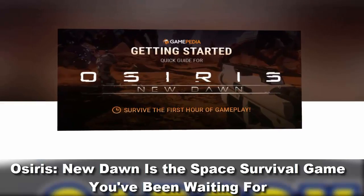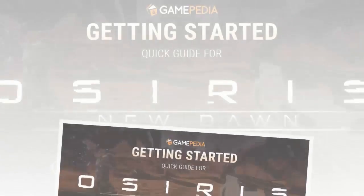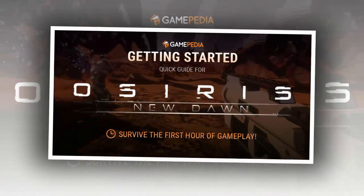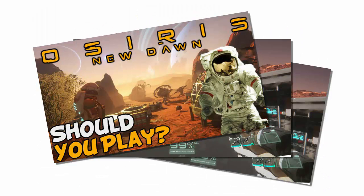New Dawn is the space survival game you've been waiting for. You've crash-landed on an unfamiliar, strange planet. Your helmet is damaged, you're losing air, and your vessel's contents are scattered around you on the ground. If you manage to repair your gear in time, you'll be safe — temporarily.